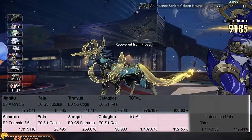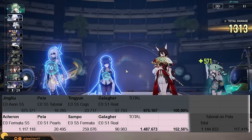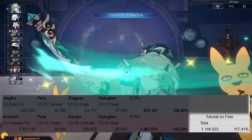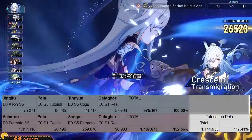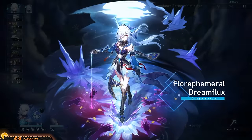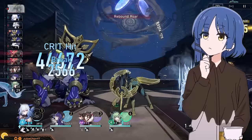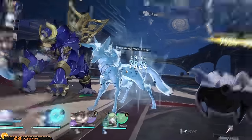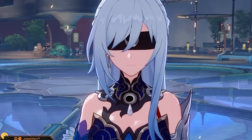To be fair, on Acheron's side, Pella needed S1 Pearls of Swine — without that, Acheron's team falls to 1.14 million damage, which is only 70% stronger than Jing Liu's. Is it unreasonable to assume a free-to-play can never get a single copy of a 4-star in a whole year? Who knows. When you dial up investment, Jing Liu starts catching up a bit with Acheron.